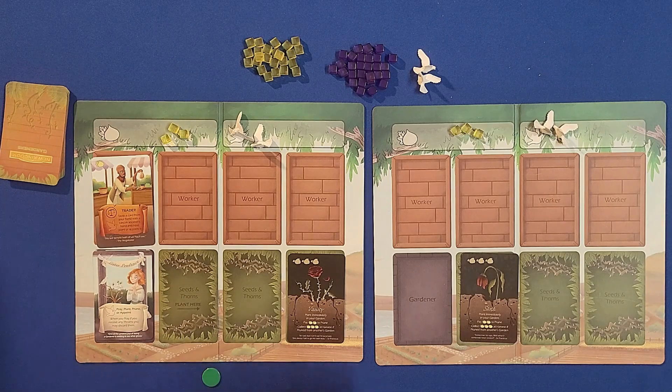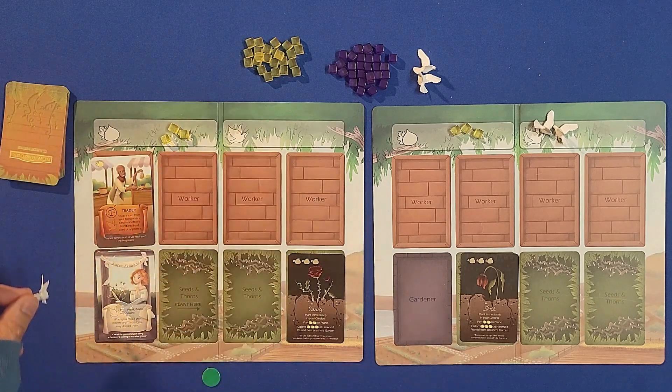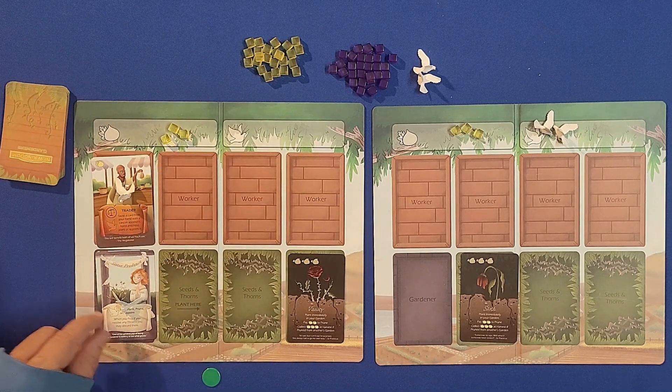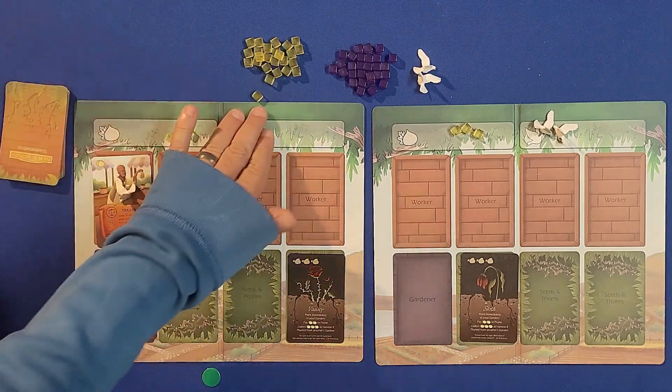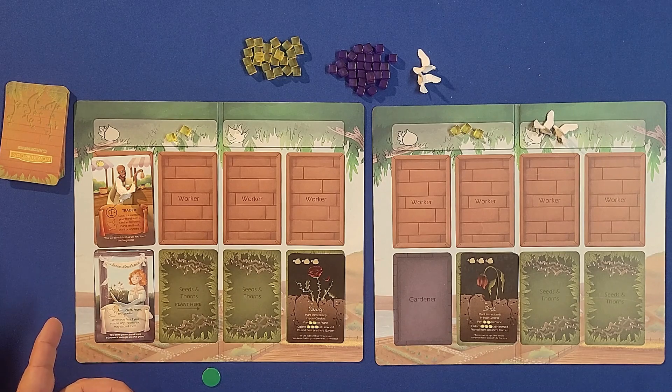Then it goes to my opponent and we repeat the process. Let's say they decide to do an action — this one costs one fruit, so take a fruit off for that. They decide what they want to do and go ahead and prune.